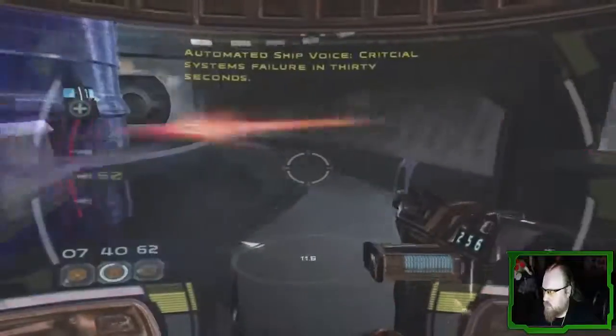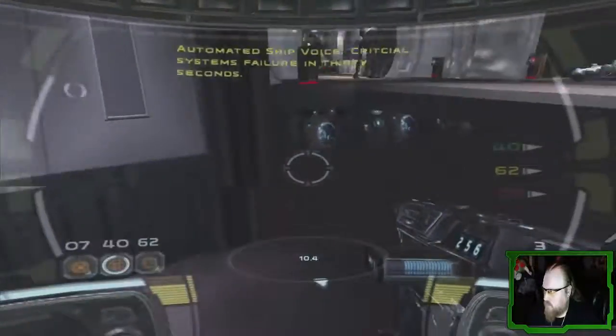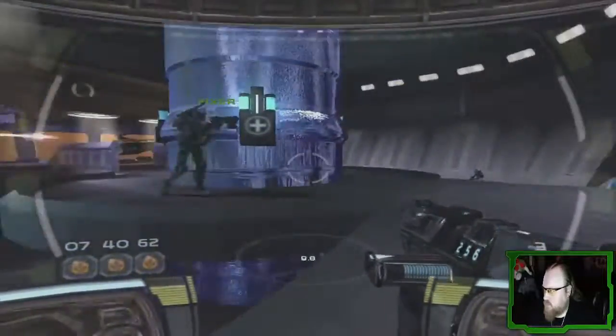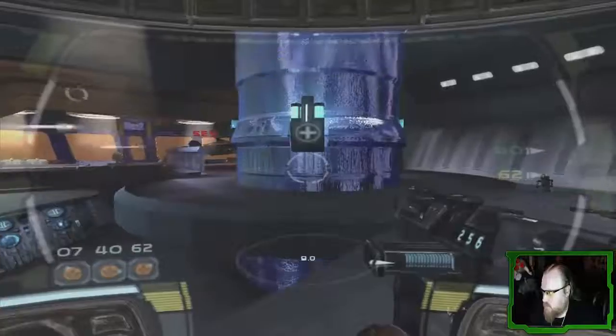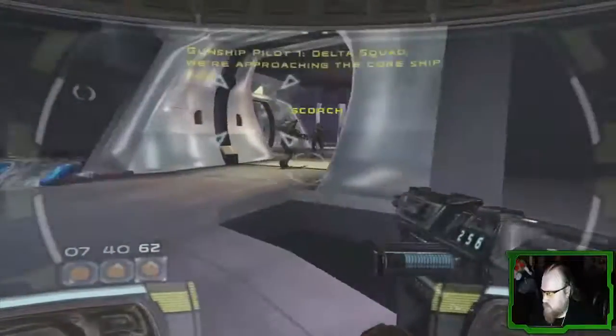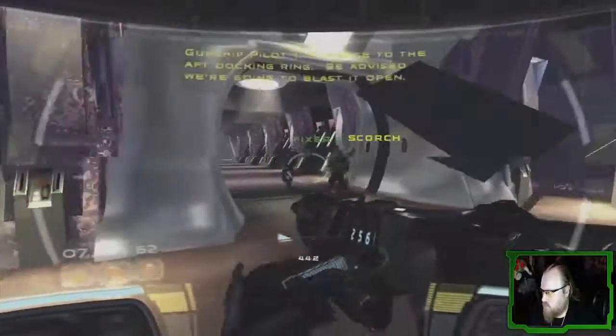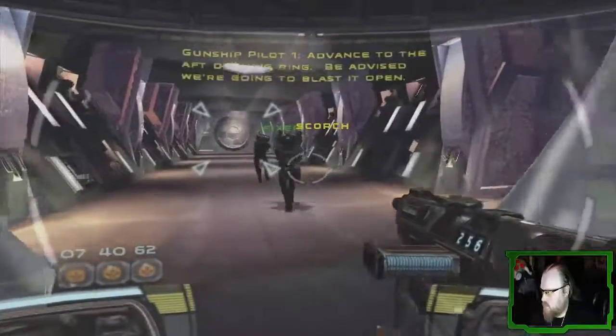Critical systems failure in 30 seconds. Codes downloaded, sir. We've got the codes. Well done, Deltas. Come get yourselves out of there. We're approaching the core ship now. Advanced to the aft docking ring. Be advised, we're going to blast it open. Stand back!